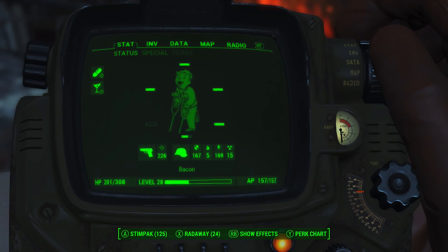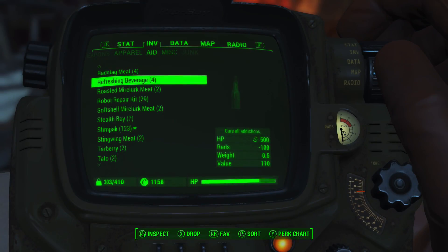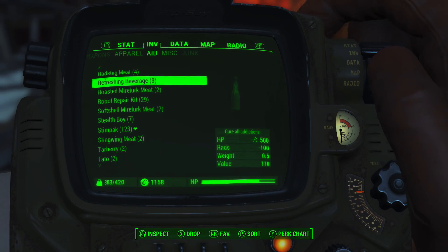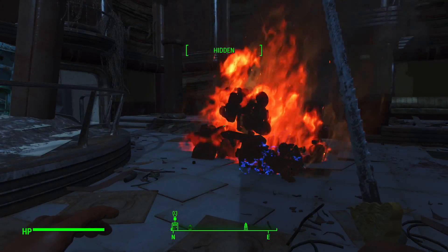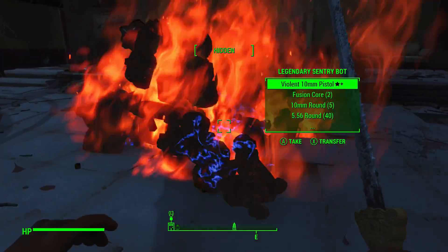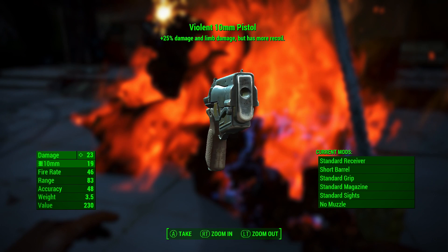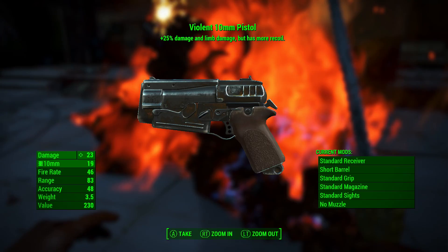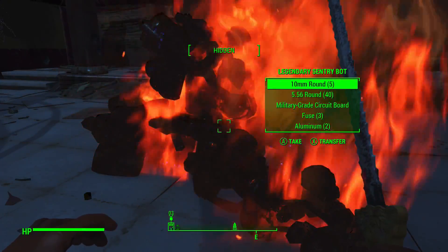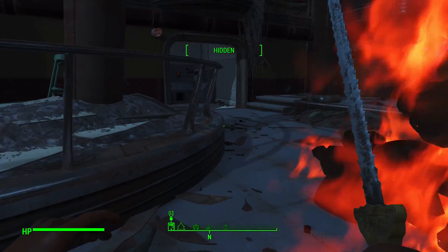At this point I'm crippled, addicted to drugs, all sorts of good stuff. So let's get all my limbs going normally. And then this is an excellent time for a refreshing beverage too. Refreshing beverages are amazingly overpowered — even on survival difficulty they kind of heal relatively much faster than Stimpaks. Now I get a violent 10mm pistol — that's actually pretty good; not for this run, but that's not a bad little drop there from this legendary. Together with two fusion cores, always very, very welcome. Two aluminium — precious, precious aluminium.